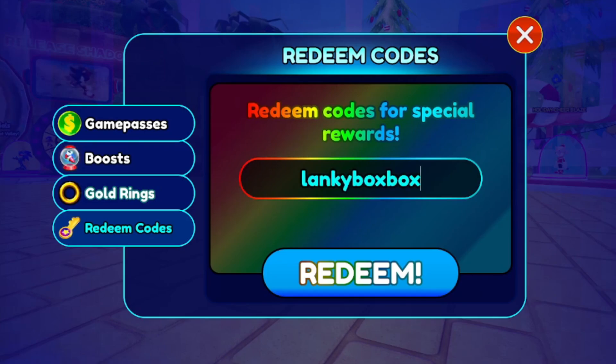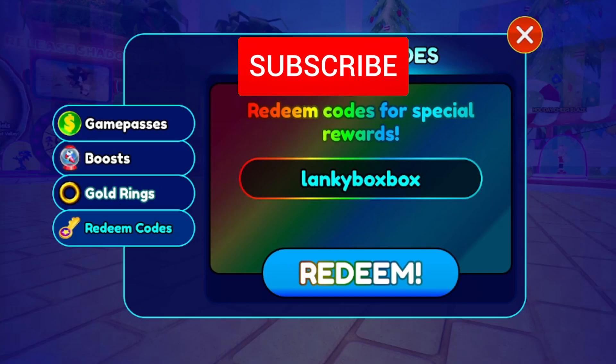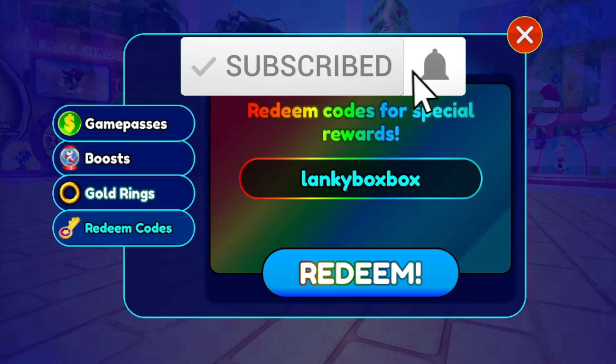Next code is LANKYBOXBOX — L-A-N-K-Y-B-O-X-B-O-X. This is a funny code and you should get a Boxy KO out of it. Redeem it right now.